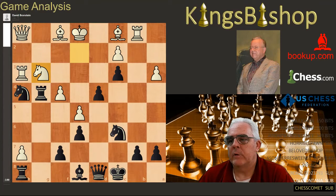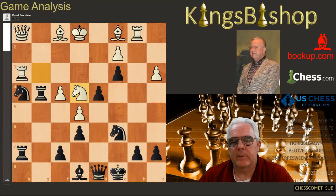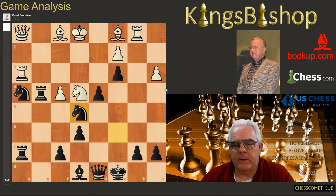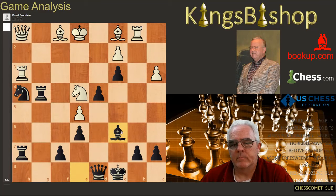After knight to g3, rook takes pawn on h7, knight to e4 is played. Tactics, tactics, tactics — knight takes e5! I love this kind of move. This is the kind of move that Nathaniel Fast played against me today. He just completely sacks the knight and then pins the other knight with a super attack.